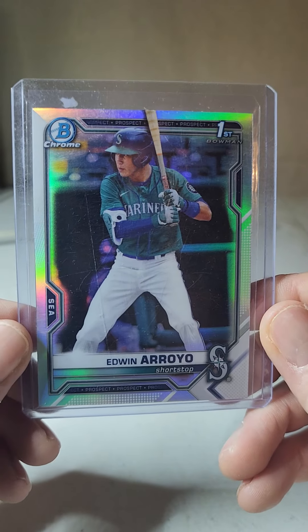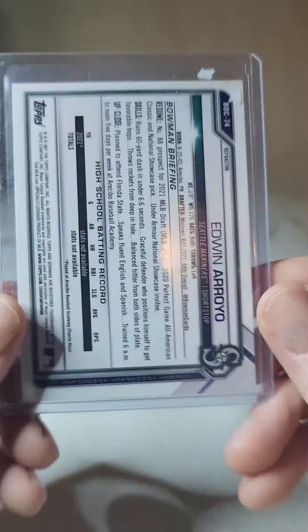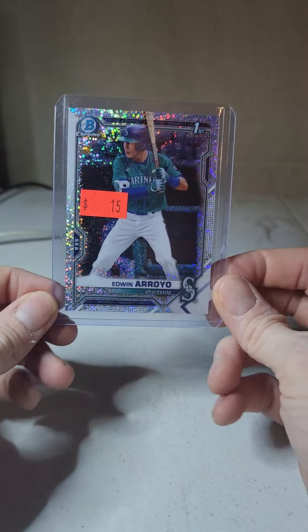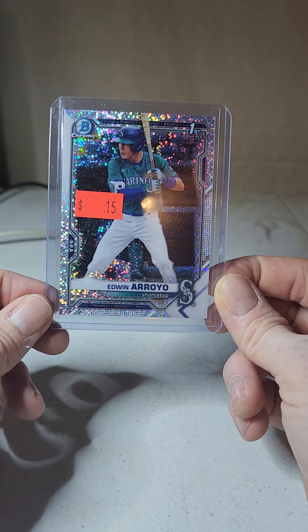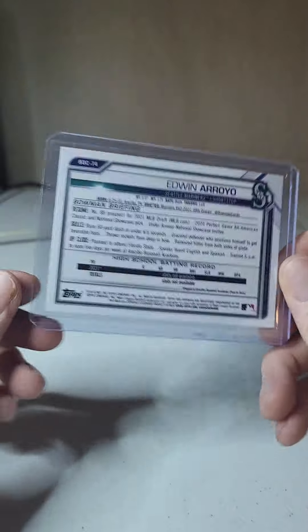Second to last card — I'll take it off screen so I don't spoil the last one. Edwin Arroyo refractor. And scratch that scratch you see — that's on the top loader, not on the card. So this whole lot here I paid $35 for. I had 50 bucks total, so I had 15 left. I told the guy I've got 15 bucks to spend, let me see what you got. Looking in his case, I spotted this Edwin Arroyo speckle marked at 15 bucks.